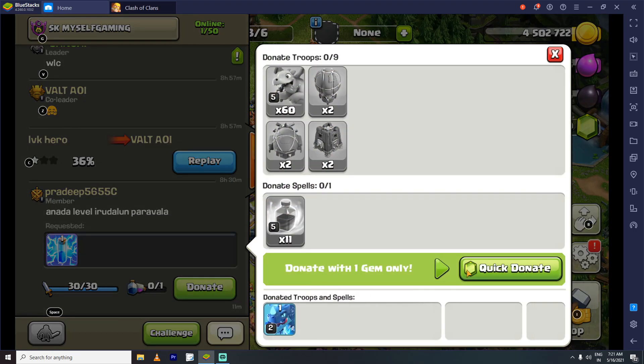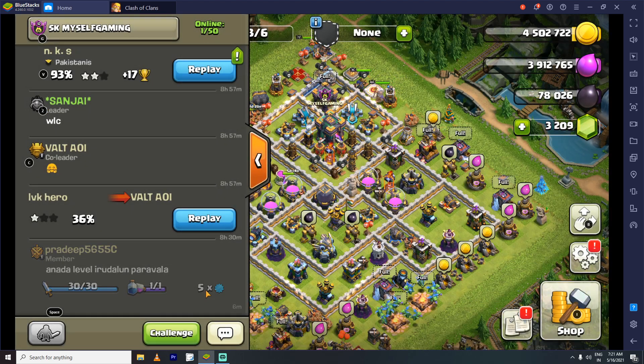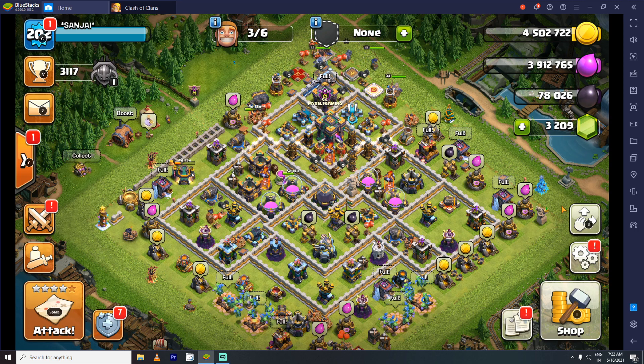If you don't donate, click on quick donate and use a gem — the troops will be sent. If you don't use gems to donate, you can still donate troops. There are 3,209 gems. These two gems are used to donate.